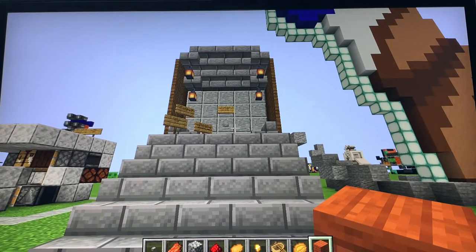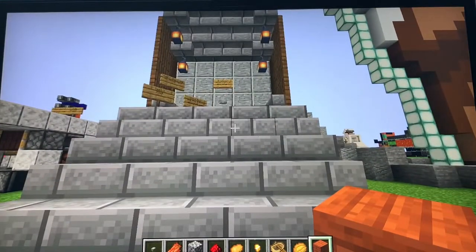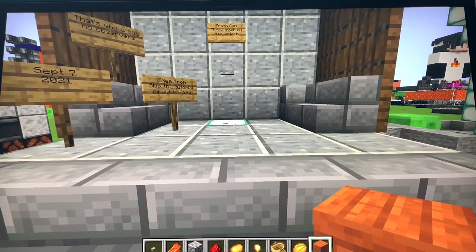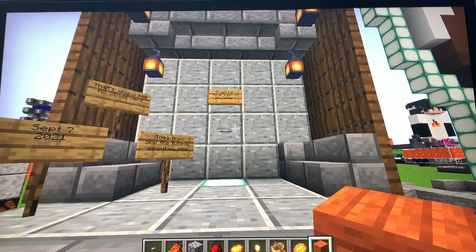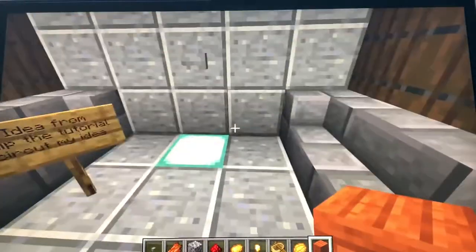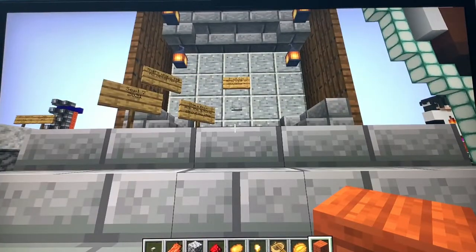Hey guys, welcome to a video — I've never made a Minecraft video before, but I just want to show you guys this. Basically, I was watching Skip the Tutorial and he made a video called '25 Best Redstone Builds,' and I saw this thing — a bouncing trash can. I searched up a tutorial on YouTube and couldn't find anything except an MCP tutorial, and the wall in that was only three blocks high; this one is four blocks high. So I went ahead and tried to make it in survival.